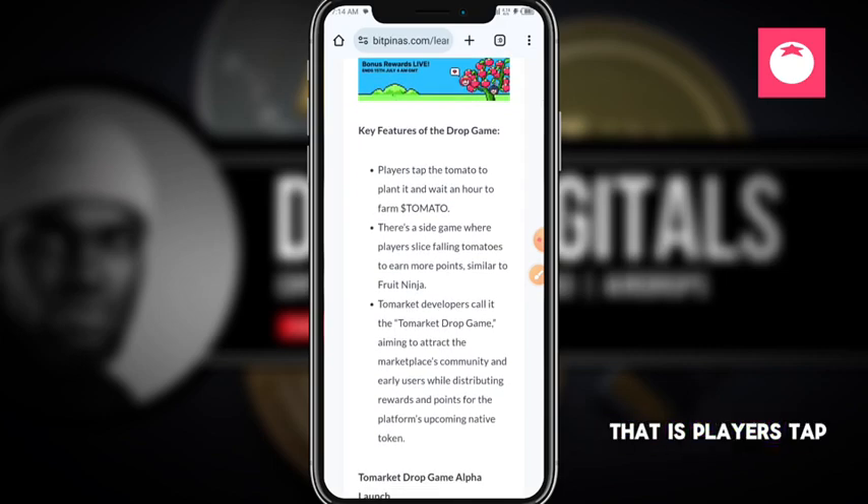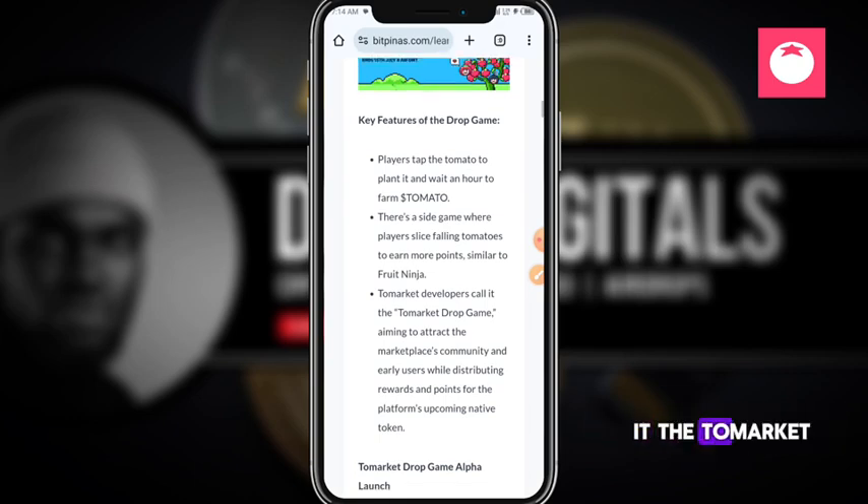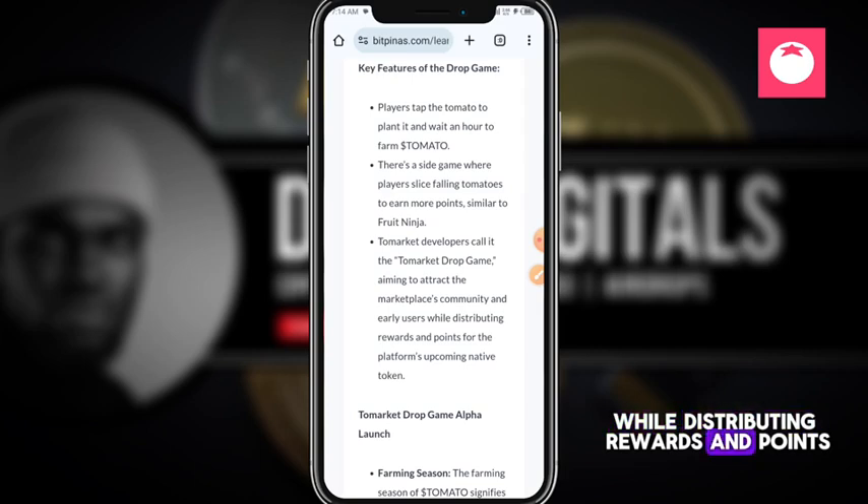The drop game has the following key features: players tap the tomato to plant it, and there is a side game where players slice falling tomatoes to earn more points — similar to Fruit Ninja. The developers call it the To Market Drop Game.